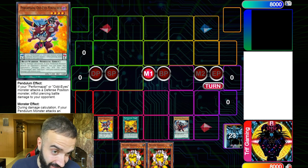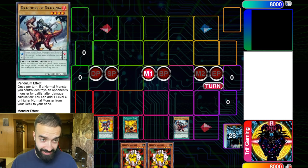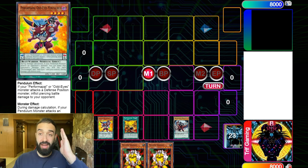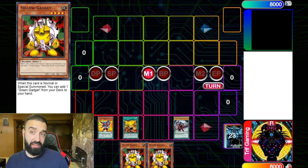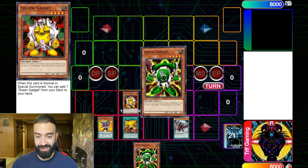Here's a 30-second explanation of how to pendulum summon. You'll see Minotaurus has a scale of 6, and the other card has a scale of 2. Once those two pendulum scales are up, from your hand you can special summon all your monsters as long as their level falls between 2 and 6 — so levels 3, 4, or 5. You pendulum summon once per turn, just like a normal summon. We have nothing in the extra deck face-up right now, so we can't summon from there, but you can pendulum summon non-pendulum monsters as well.